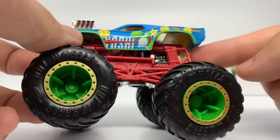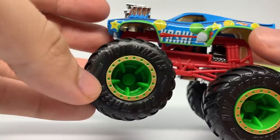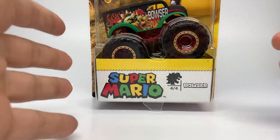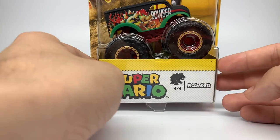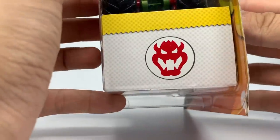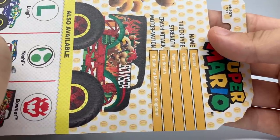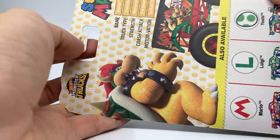The windshield is a peach color — you can see it right here. It has a red roll cage, a chrome chassis, gold beadlocks, and dark green rims. The Bowser scheme is on the classic Dairy Delivery tooling, a very popular casting that Hot Wheels uses a lot in the Hot Wheels Monster Jam series. You can see the Bowser symbol, his name, four out of four, the yellow detail, and his logo on the back. The stats: name is Bowser, truck type is character, strength is monstrous, crash attack is fire breath, and the motivation is to rule the Mushroom Kingdom.